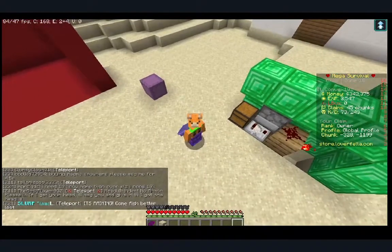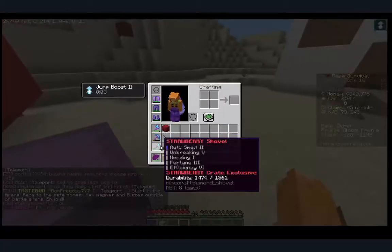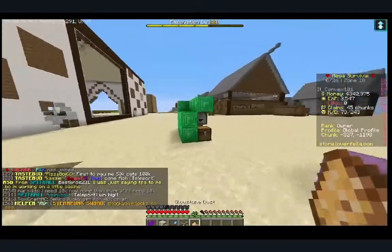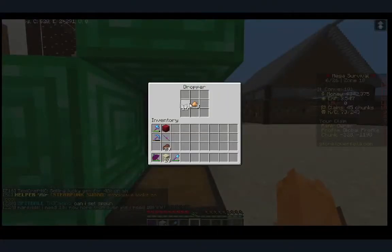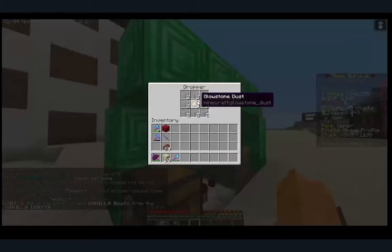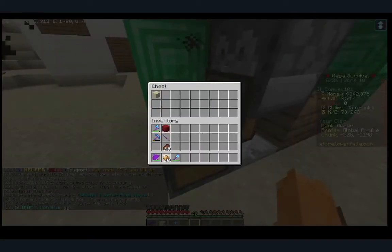One more thing I forgot to mention: if we dig up some sand over here, you're gonna treat glowstone dust as the prize. The glass is the losing block, like dirt, and something like diamonds would be a high value prize. You're gonna want to put one piece of sand in there.